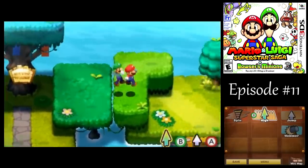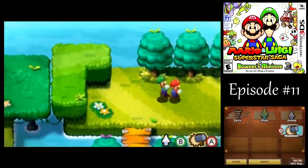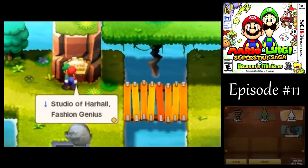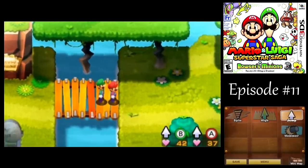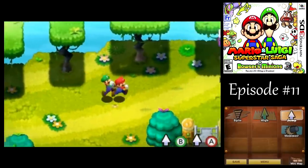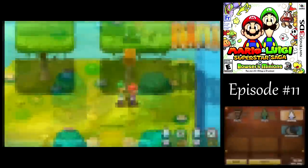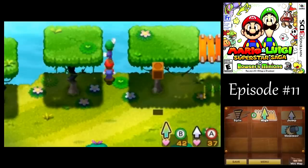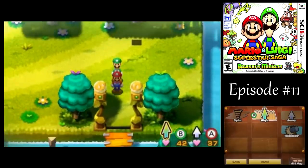We'll remember that for later, viewers. We got some upper platforms around here, but even with high jump, we can't get up there. So we're going to have to find another way around eventually. There were a pair of beanies around here — if you try attacking them with your hammer, you won't be able to hit them. You'll just miss. Some more blocks we can't get yet either. You can hit them with a hammer if they're attacking you, but not you attacking them. That's with any flying enemy too.